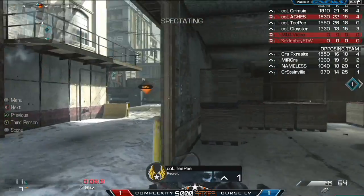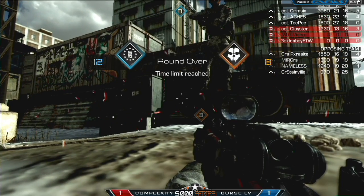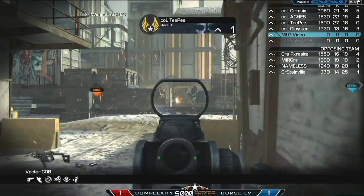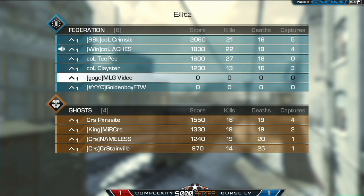There's a look at the final scoreboard. Lots of slaying being done by the Complexity guys: 27 and 18 from Teefee, 22 and 19 from Akes, 21 and 16 from Krim6. But Akes and Krim combined for nine caps together. Clayster's got three caps as well. A complete team effort from the Complexity guys as they were able to just take control of that entire map. You can hear the Complexity guys in the lobby - they are excited, they're going to round two. Complexity making a statement as they advance to round two, eliminating what was looking like the number one team in Call of Duty Ghosts right now.